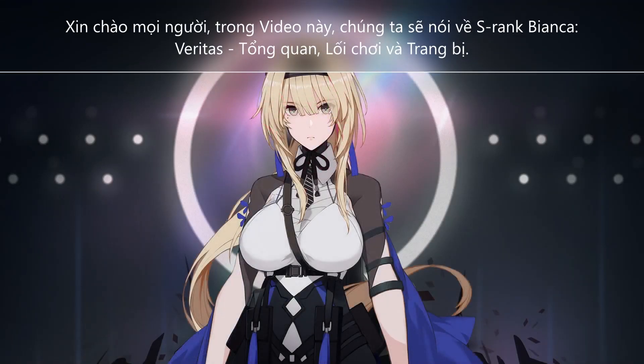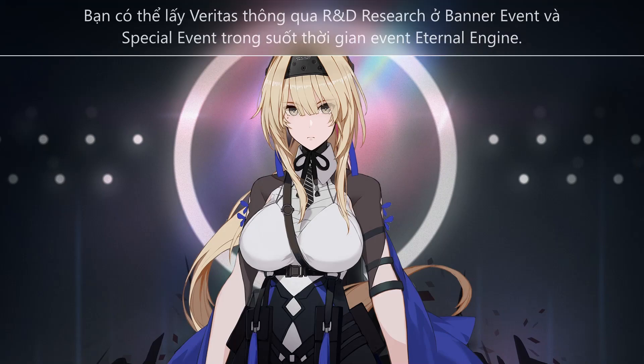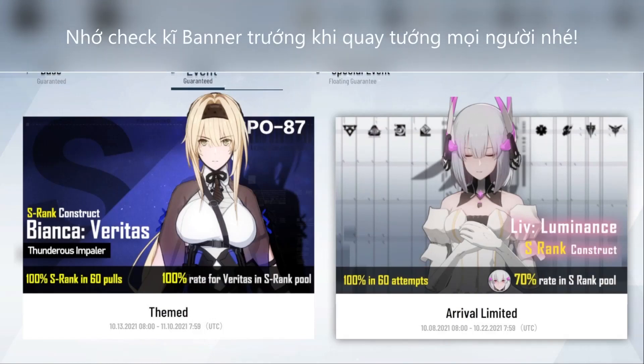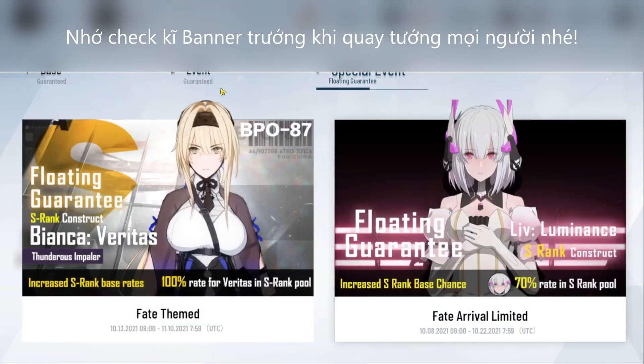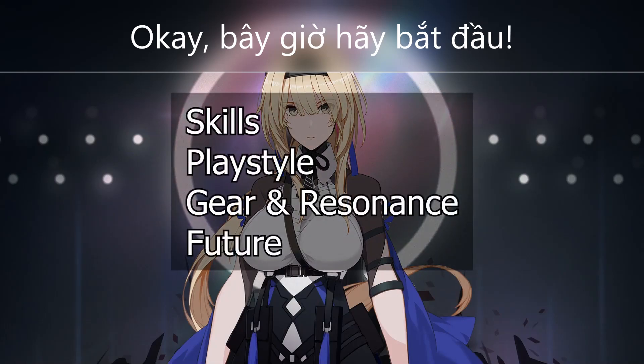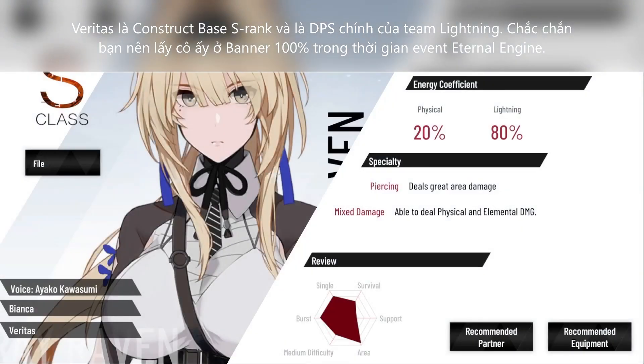In this video, we'll talk about S.Bianca Veritas with a general overview on her playstyle and gear. Veritas will be available in the Event and Special Event tabs during Eternal Engine. Make sure to check that you're rolling in the right banner. Veritas is the mainstay S-Rank attacker for the Lightning team, so I highly recommend getting her while she's at 100% rate up.